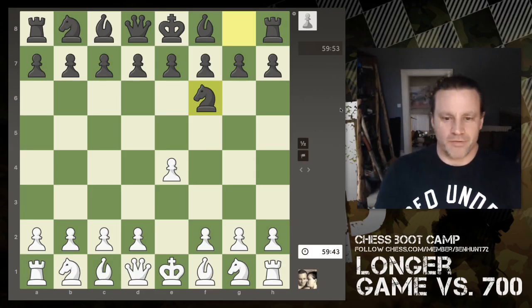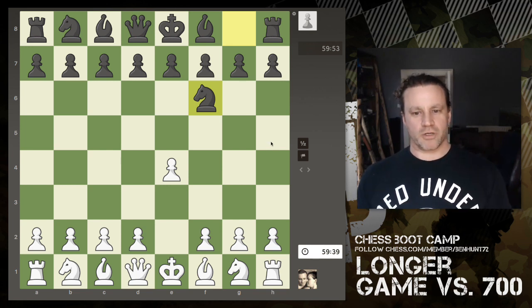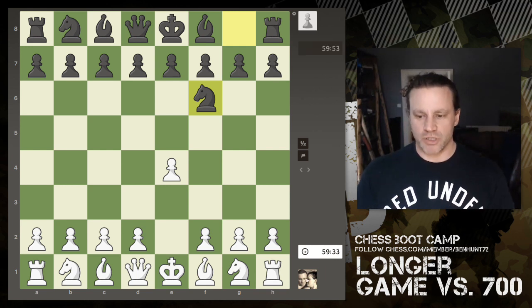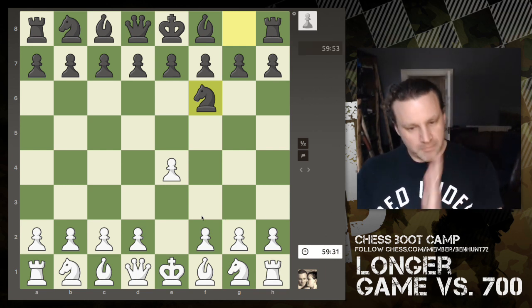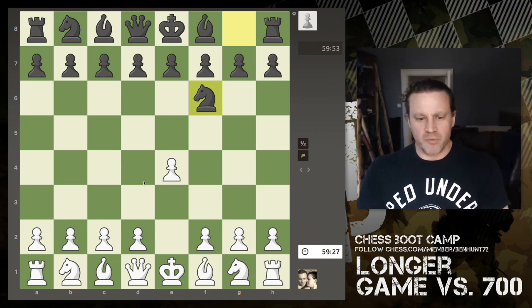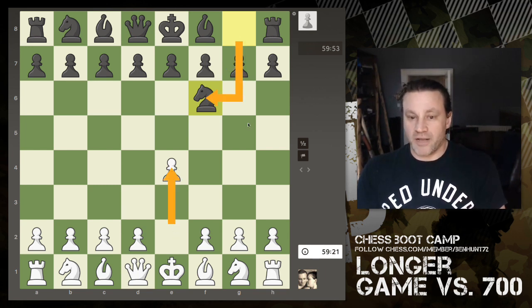All right everyone, we've got a live game running now. This is actually a 60-minute game so it could go on for some time — against a player rated 708, just over 700. This will be a 16-0 game for me, so I've started with e4 and they've replied with knight to f6.